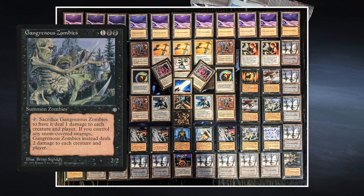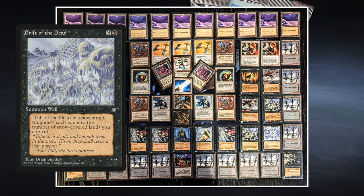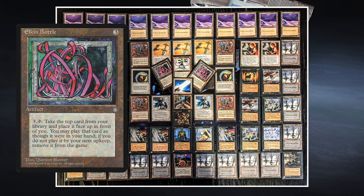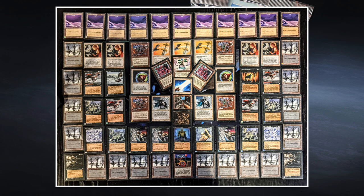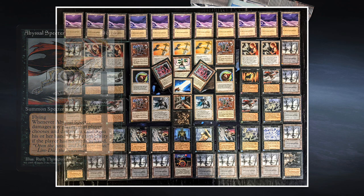He's also playing with Gangrenous Zombies — such a cool card, two black and one for a 2-2 Zombie. Tap and sacrifice it to deal one damage to each creature and player; if you control any snow-covered swamps, it instead deals two damage to each creature and each player. He's also playing a wall whose power and toughness equal the amount of snow-covered lands in play — not just swamps, but all snow-covered lands including his snow-covered plains. He also includes Abyssal Spectres: really good if you can get them to stick, taking cards out of your opponent's hand. Card advantage in Magic usually means you're going to win the game.